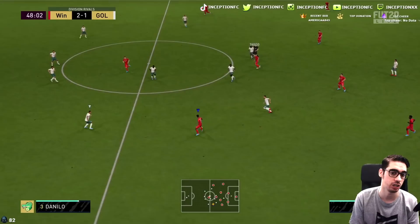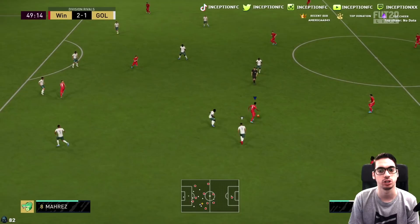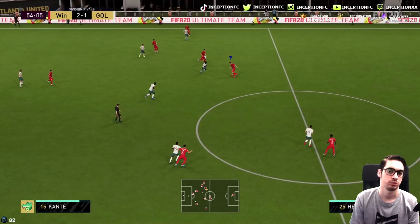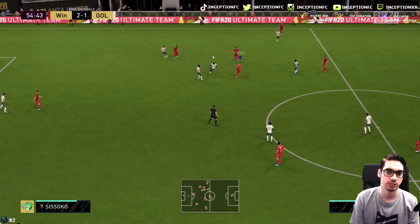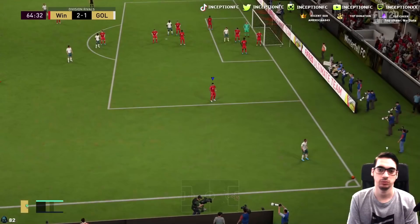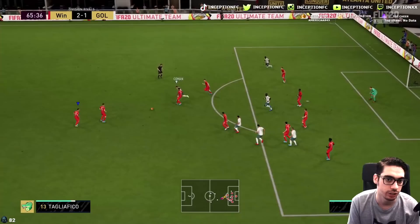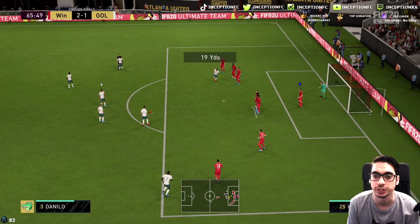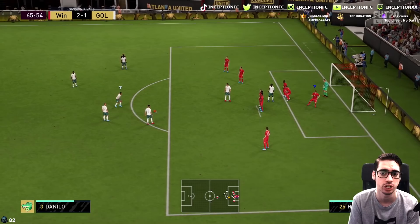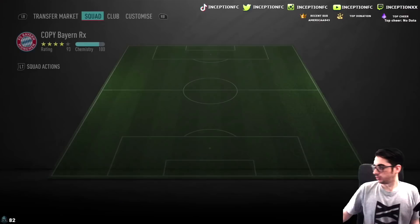I'm actually really liking him in the center back position. If your game plays up to par, he compensates for it. The attacking AI in this game is absolutely garbage — when people use these defensive tactics and just don't move, it's just disgusting how terrible it is. Great initial block there from Alaba — definitely not a tackle EA, but sure. He does really well right there. The height's not a problem because at least he moves around the pitch very, very quickly.